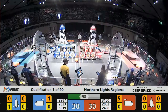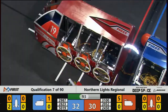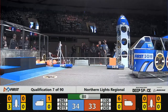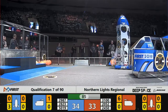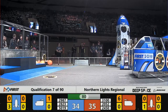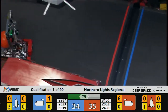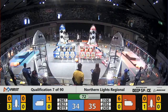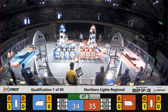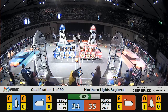Over a minute and a half left to go in qualification number 7. The Red robots playing some defense — that's the Raiderbots, 2450 for the Red Alliance — playing defense against the Blue Alliance's Rocket. Score is still within one point, Red Alliance in the lead, 28-23. The Automatons for the Blue Alliance trying to place that cargo in the Blue Alliance's Rocket, but it falls short.